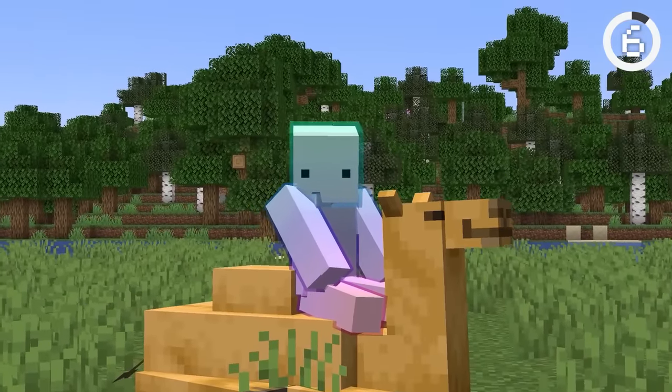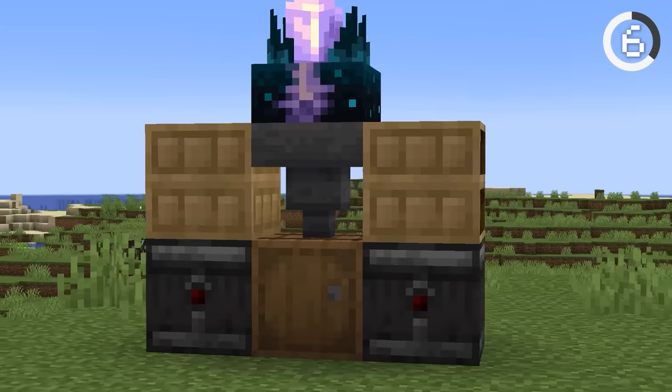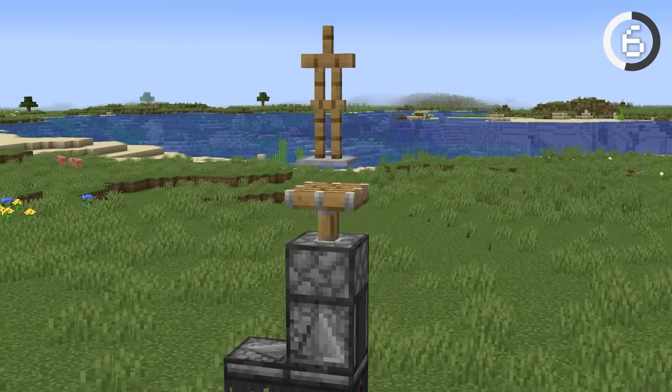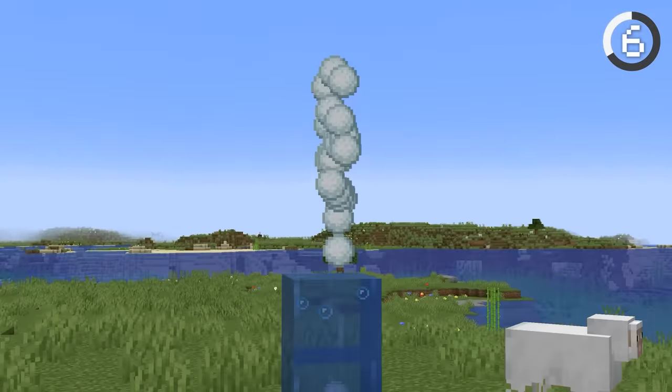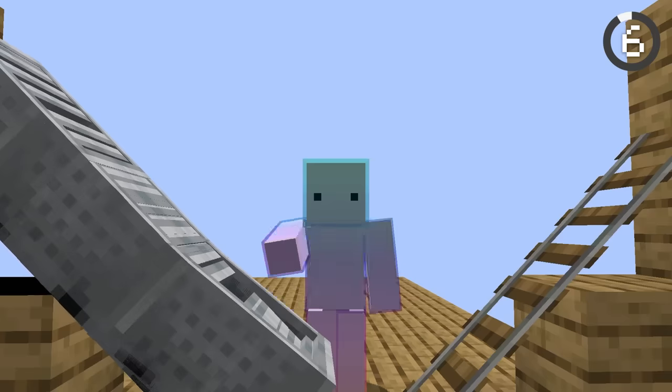Number 6. One of the coolest things in Minecraft is the lag machine. They utilize some of Minecraft's least known features to crash servers. There are all different kinds, from bouncing armor stands to floating snowballs. My favorite is the minecart machine — it's super simple to make and is extremely destructive.